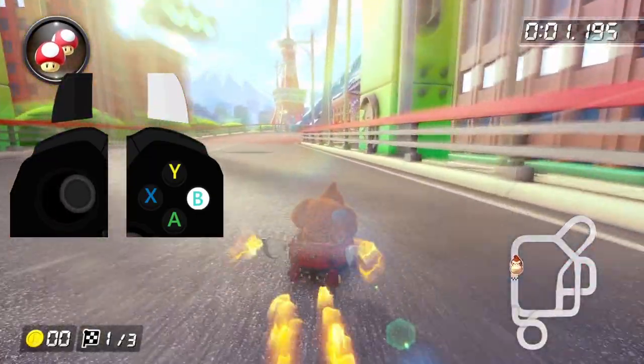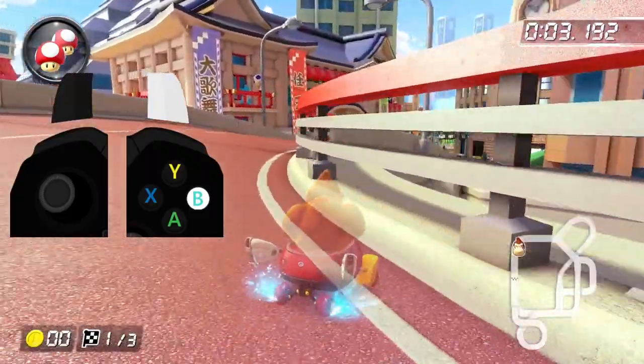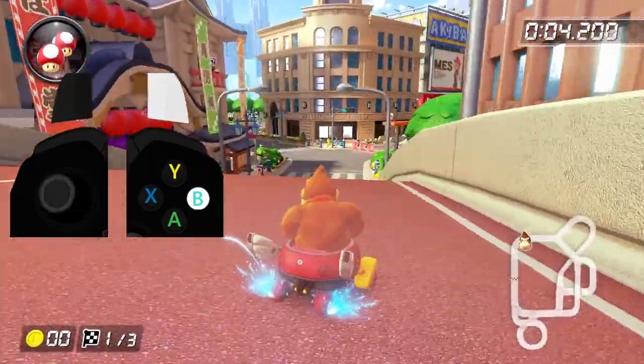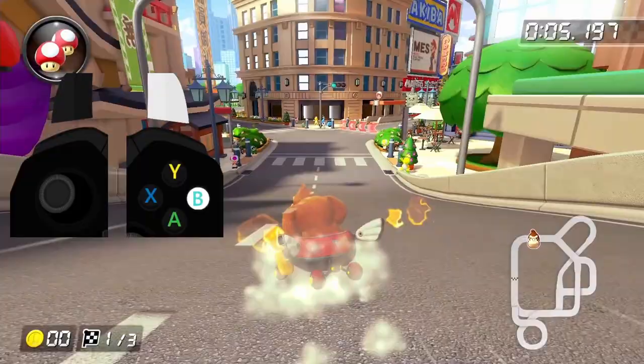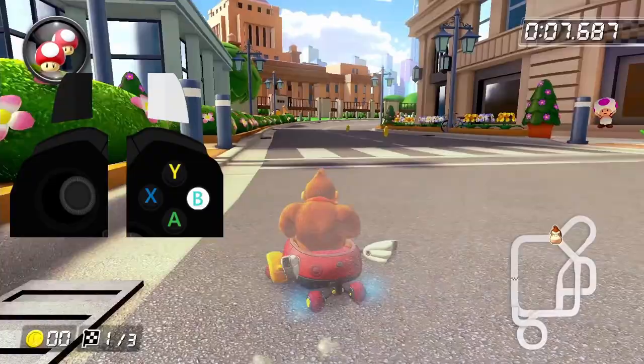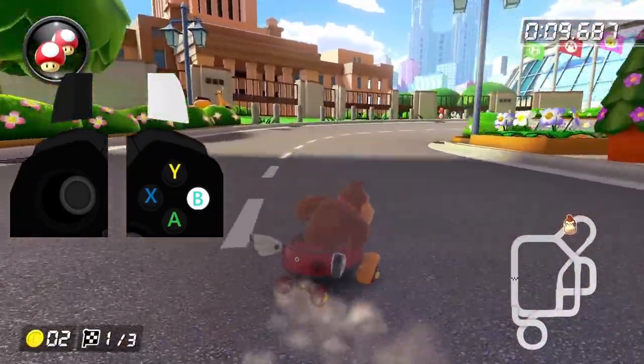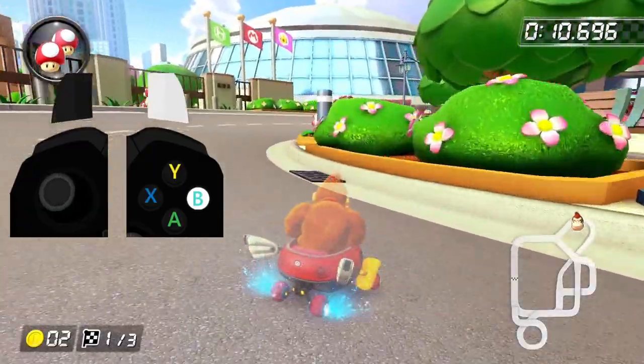Make your way over to the right-hand side of the track, and then do a left hop into a right drift, which will allow you to build up a super mini turbo quickly around this first turn. Widen your drift angle when passing the turn, and then as soon as you build up the super mini turbo, release and start a wide left drift. You want to make sure to line yourself up so that you're moving along with the curb, and then keep holding right, because this is going to allow you to snag the two coins more easily.